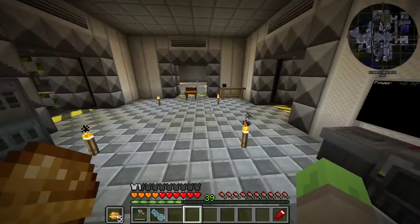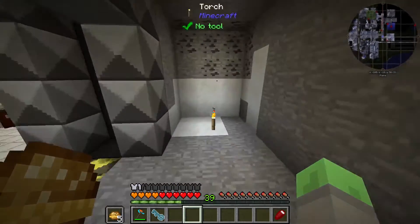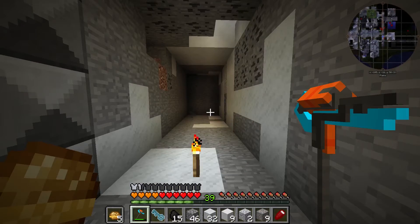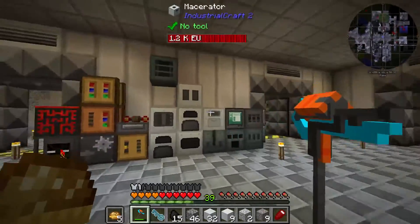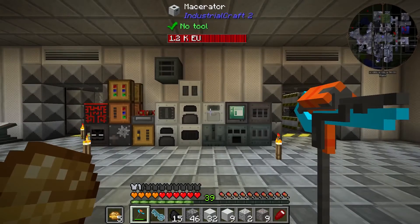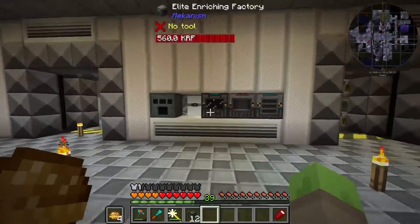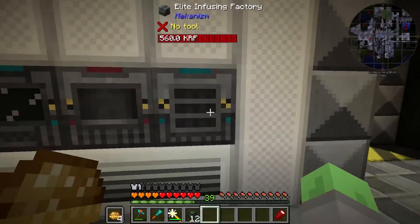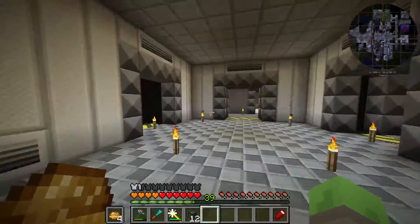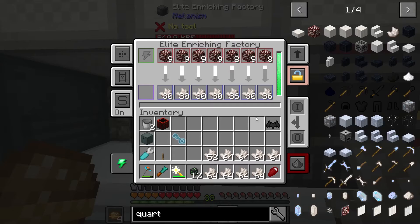The first thing we need to do is clean up this room. As part of that, I think we want to make a machine room, because a lot of these machines I still use on a regular basis. We're probably going to find a spot to make a machine room. Actually, we could just set the panel up behind this wall right here - looks like there is space. Much nicer! I made up an elite enriching factory and we have a bunch of different machines now. Next step is putting some lighting in - that is a lot of cords.